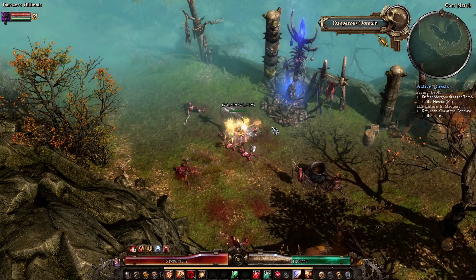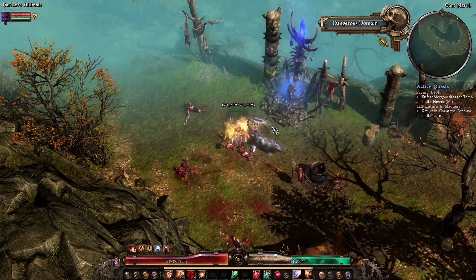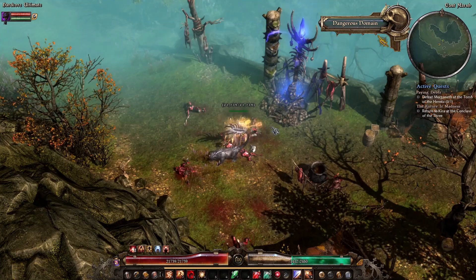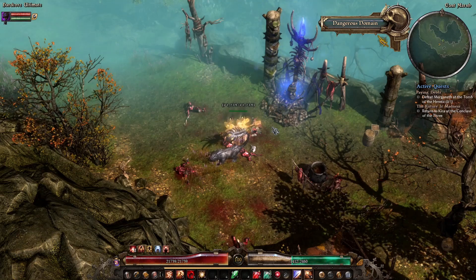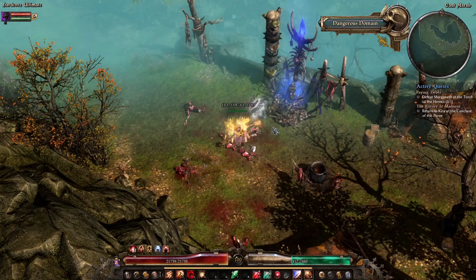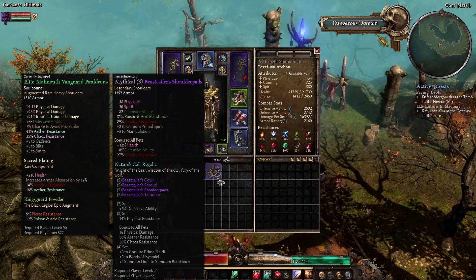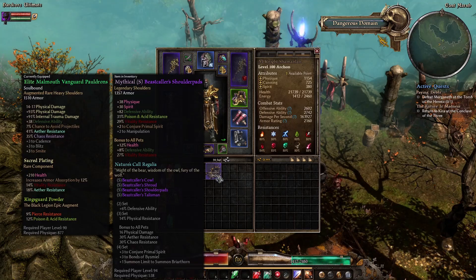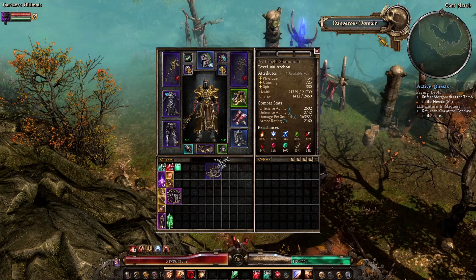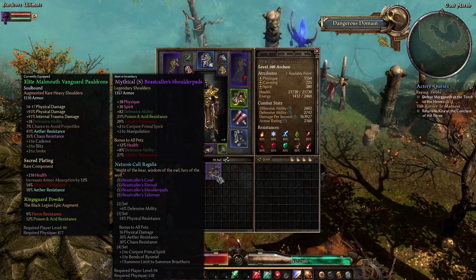While I was looking at that, I noticed something I didn't know. I knew you could put in a set item and re-roll it into another piece of the same set. What I didn't know is there was a button that let you re-roll a set item into a piece of another random set of the same level. For example, I have the Mythical Beastcaller shoulder pads right here, and I can re-roll that for the cost of one Celestial Lotus, 150,000 bits, and two other components, into another random set.